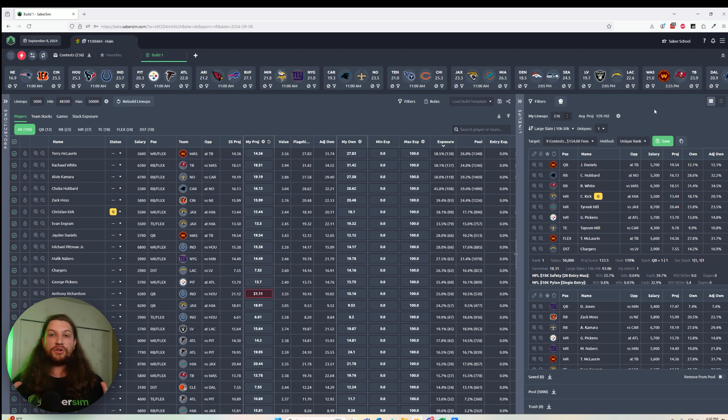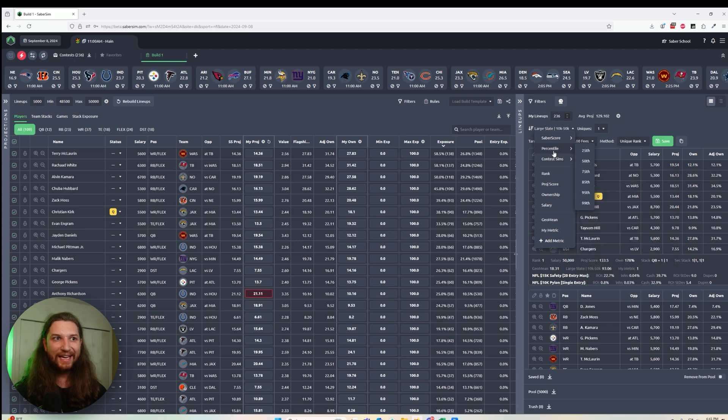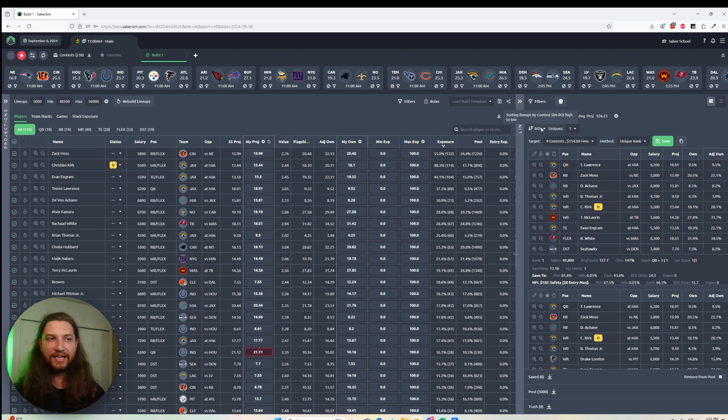The new Sabresim makes sure you don't have to make that choice and instead automates the process of making sure the best lineups end up in the right contests. Now that our contest sims are complete, we want to change our sorting method to sort by the contest sim target contest's ROI. What this is going to do is sort our lineups by the average ROI, taking the average of each of the ROIs from all of our different contest sims, identifying roughly the best lineups from the highest ROI to the lowest ROI lineup in our pool.